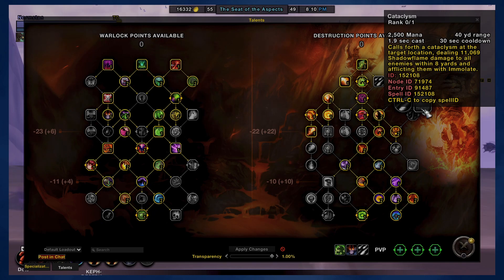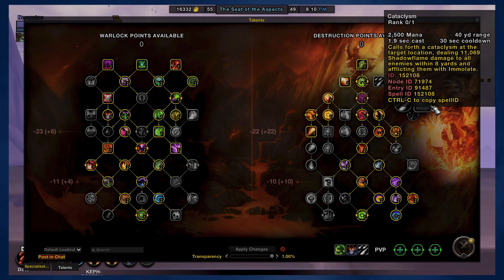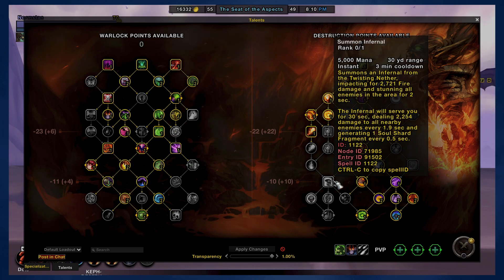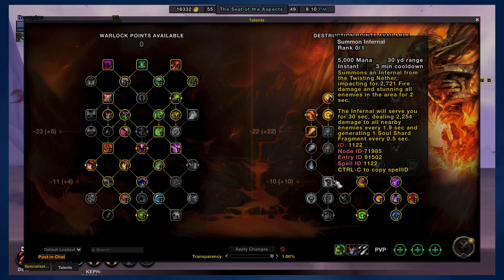Going down and taking Cataclysm — this is a cool ability, but it's a target location ability, and that doesn't work well with the macro. So I have not taken Cataclysm, and that's why I decided not to go down that part of the tree at all. This also applies to Summon Infernal, which is another really cool ability I can't really use because it doesn't work well in the macro.